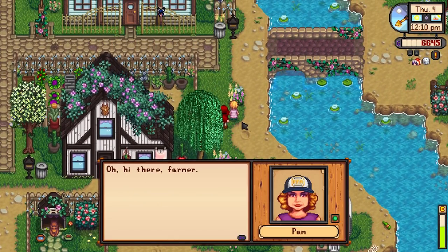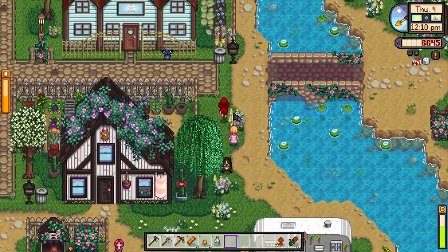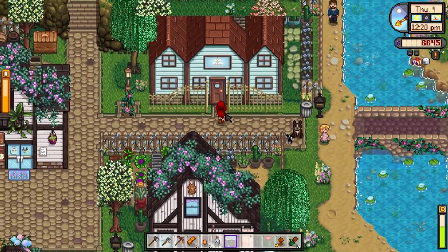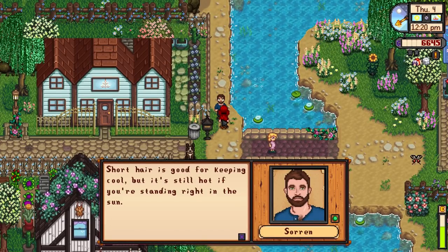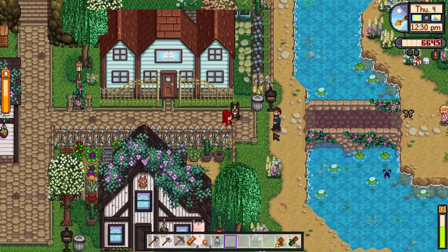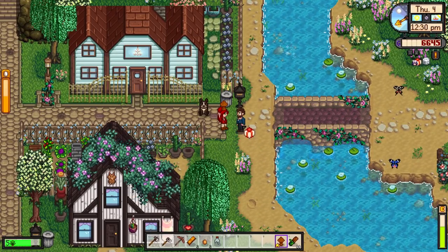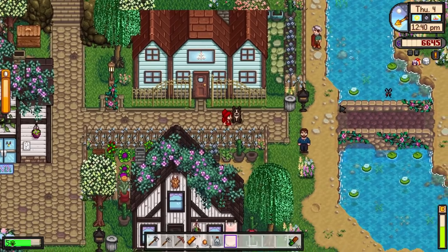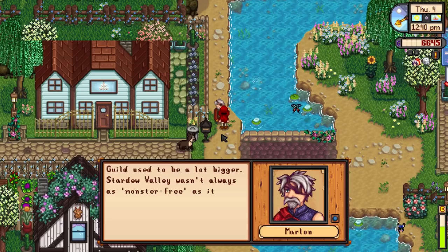Here's Pam — we try to chat but she says she doesn't often chat with strangers and wasn't happy. Sorry Pam! Here's Soren saying it's still hot even in the shade. We give him a common mushroom and he's grateful. And look — there's Marlon! He actually walks around now, he doesn't stay in his guild. And Morris walks around now too, which is so good. Marlon mentions the guild used to be a lot bigger, and that Rasmodius the wizard played a big part in security — but the wizard isn't in this town anymore, the goddess has replaced him.